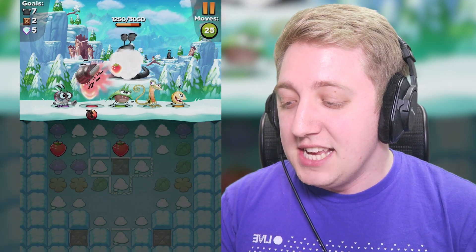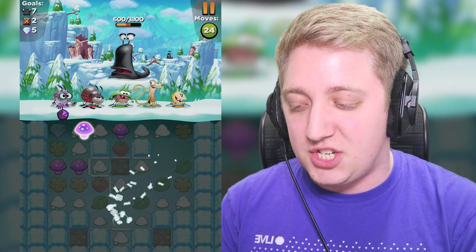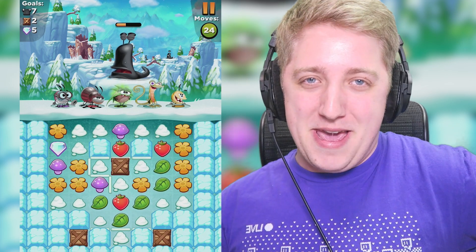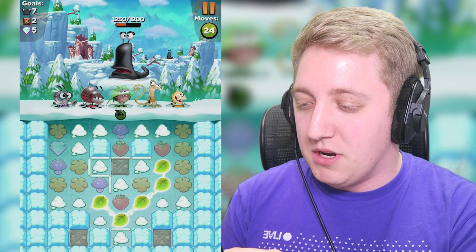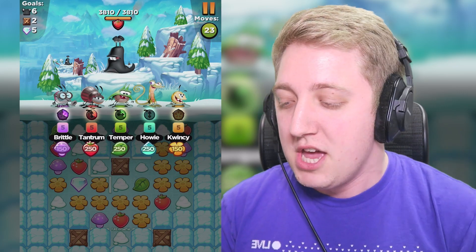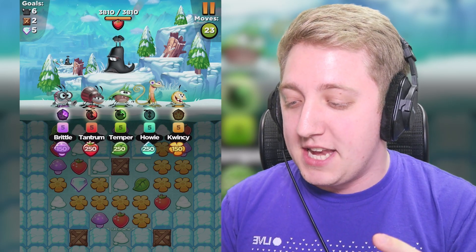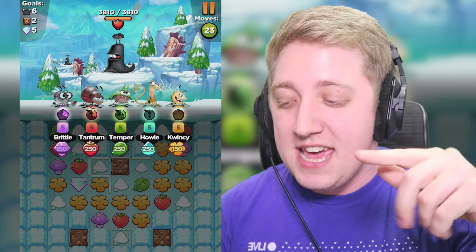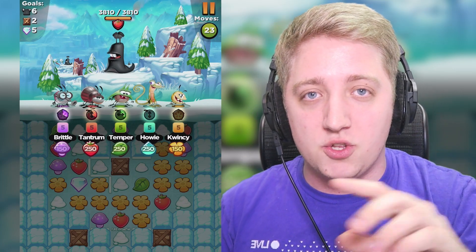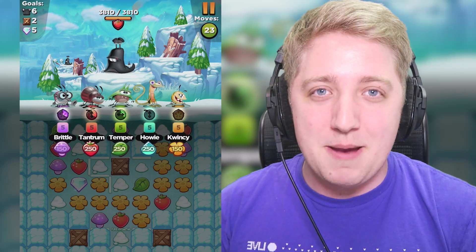Essentially, this game is just connect three or more, and when you do it, you can get rid of things like snow walls and snow blocks. If you notice Temper doing his 'I'm the mayor' pose — when I do a line of them, that little gauge beneath him starts to fill up. When it fills up, he drops down a special block. For Brittle or Quincy, that does a diamond shape and turns all surrounding blocks into yellow or purple type. For Tantrum, Temper, and Howie, it's a vertical or horizontal explosion — the block it ends on and two either side blow up.